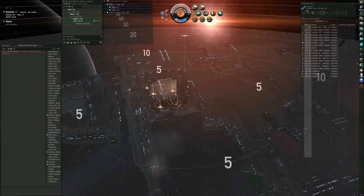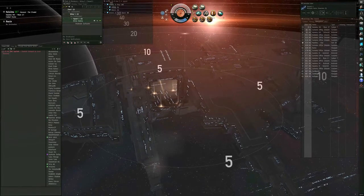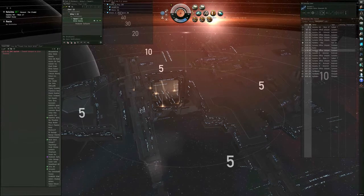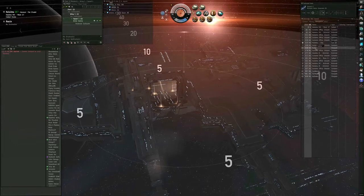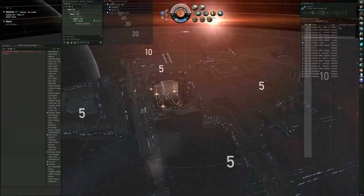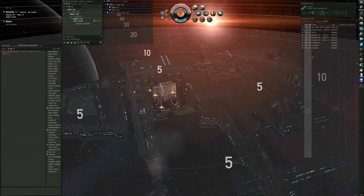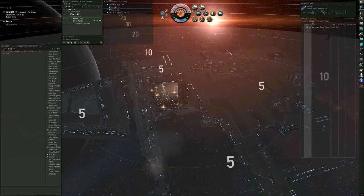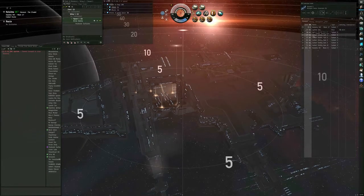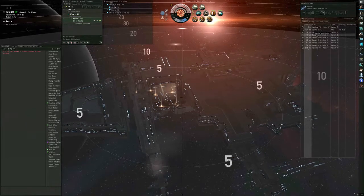My overview is set up in four different tabs. The navigation tab simplifies the view so I only see things I may want to align to or warp to: asteroid belts, orbital infrastructure, stations, planets, the Sun, warp gates. I also have one set up for rats, which shows NPC threats and their drones. For mining it shows only the different types of asteroids and jettisoned containers. For combat it shows anything that can shoot at me or that I might want to navigate to in a hurry, like a station. It cleans up the clutter and makes navigation easier.